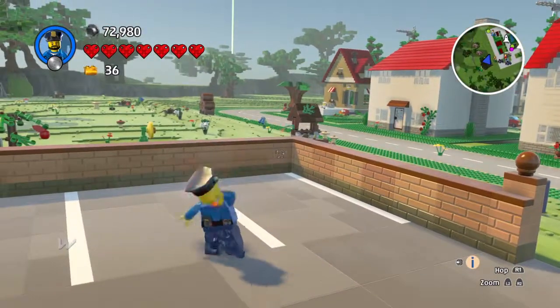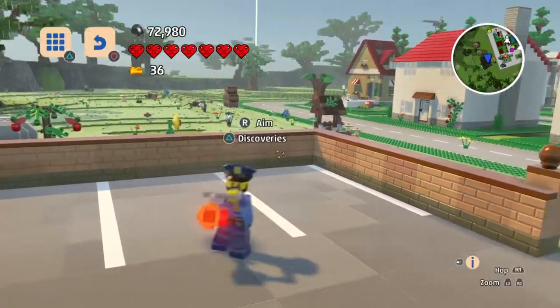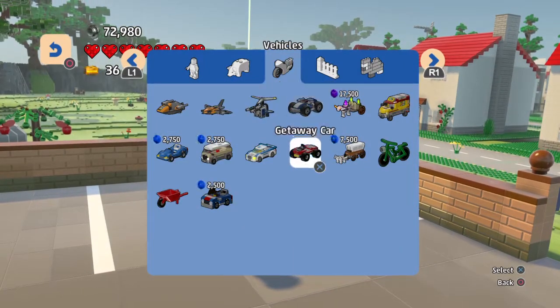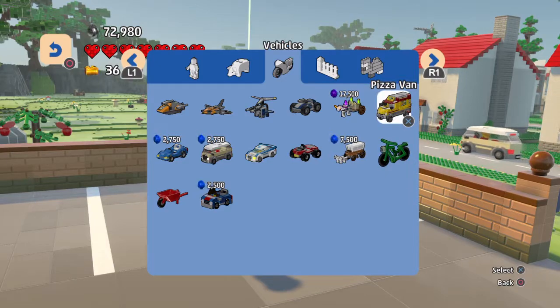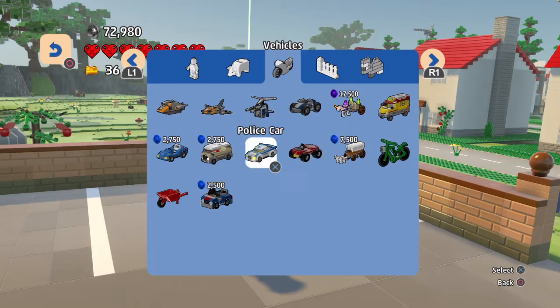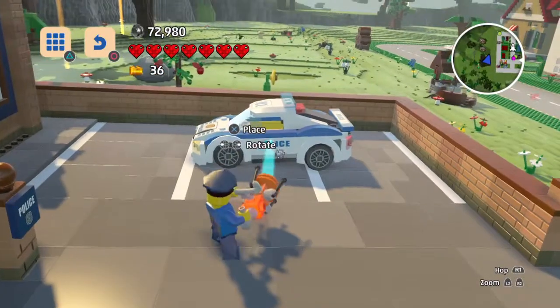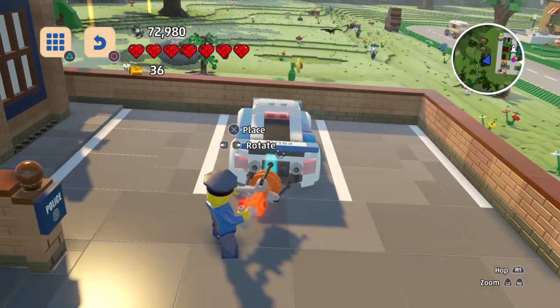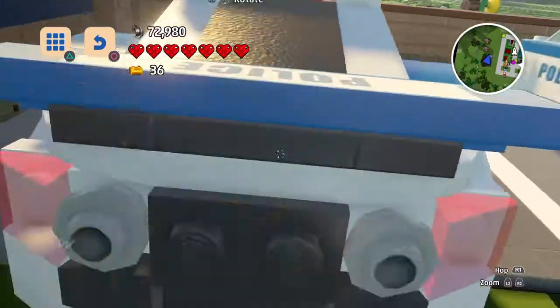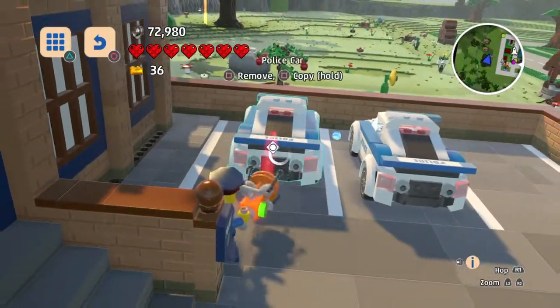I did some cheat codes to get some vehicles that you have to use cheat codes to get — the pizza van, which I actually have that set in real life, the police car, and there's a getaway car too. There's also a Tima thing — I didn't get that. I'm not a big fan of Tima.